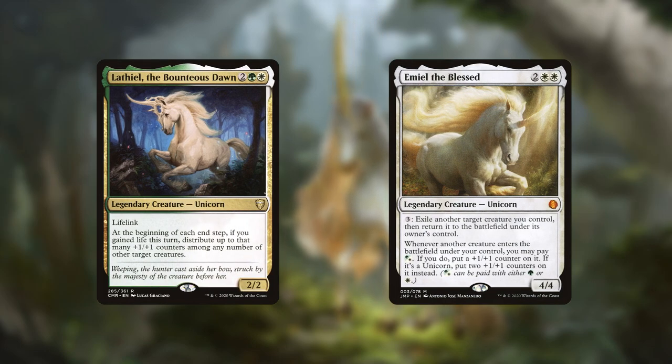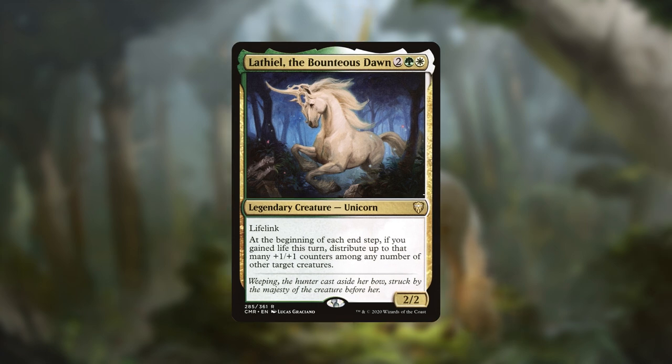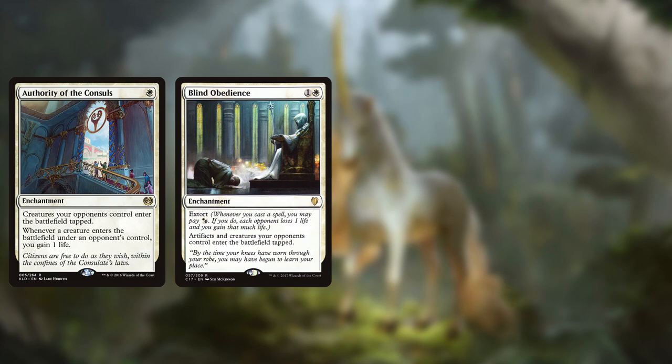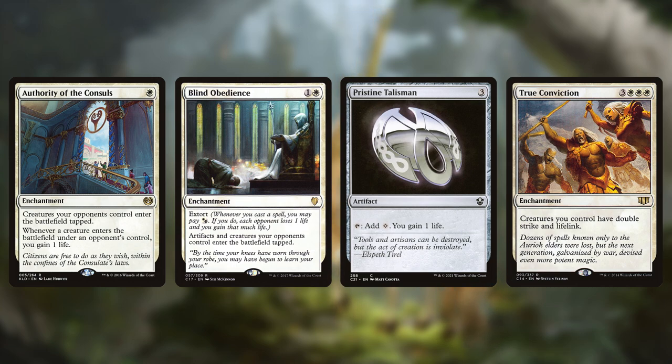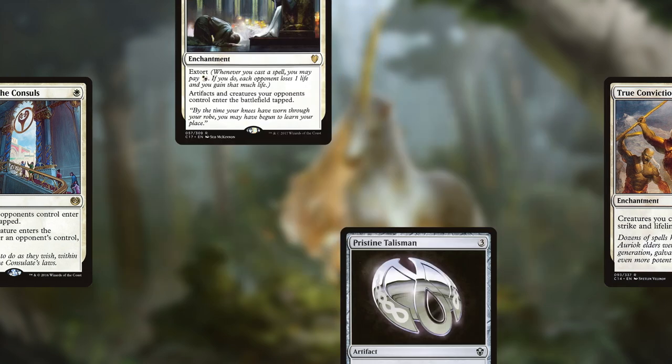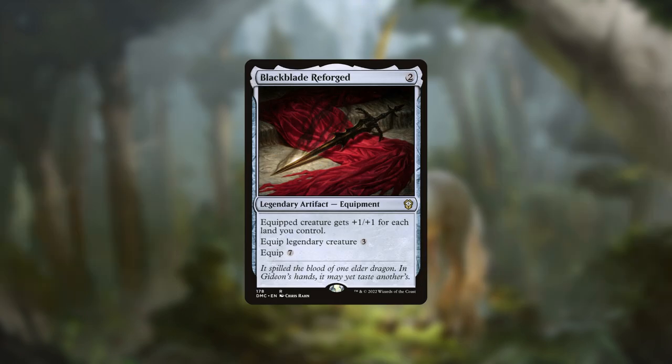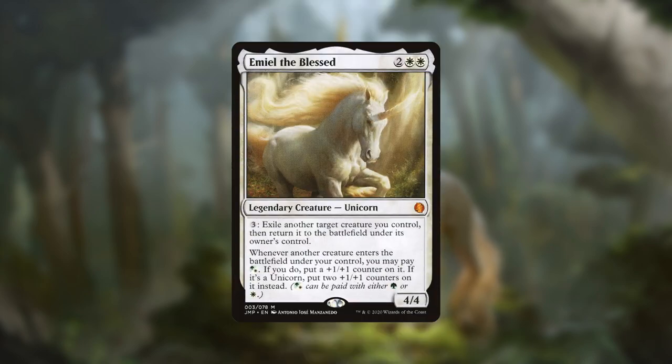When we start talking about how the deck can be built, we need to look at both commanders as they want slightly different decks. Lathiel is going to be focused around life gain so you can turn all that life into counters and big unicorns. For that, we want non-creature staples such as Authority of the Consuls, Blind Obedience, Pristine Talisman, and True Conviction. It may even be worth running some pure life gain like Beacon of Immortality or Congregate, since these would produce so many counters at end of turn. Lathiel also has lifelink, so running some Voltron cards like Black Blade Reforged to make him big is another good source of life gain.